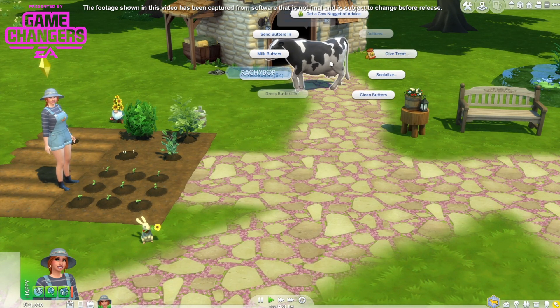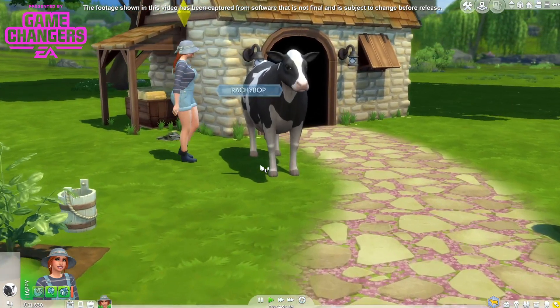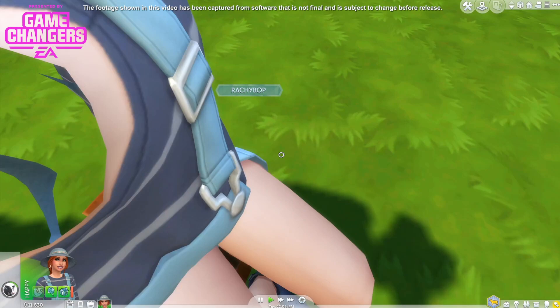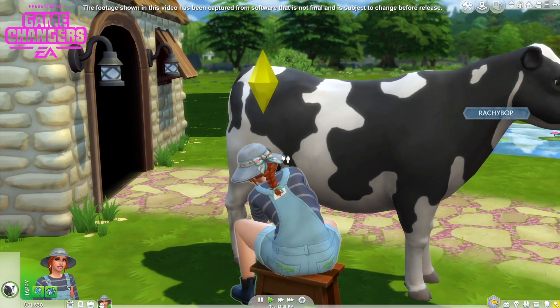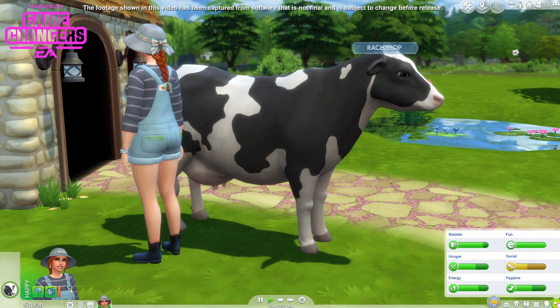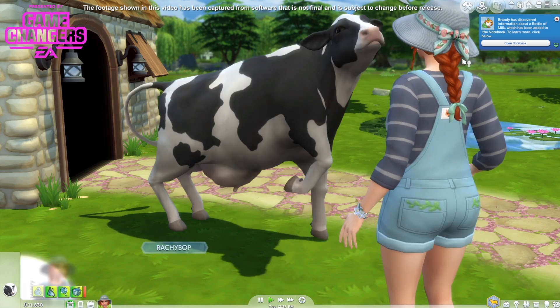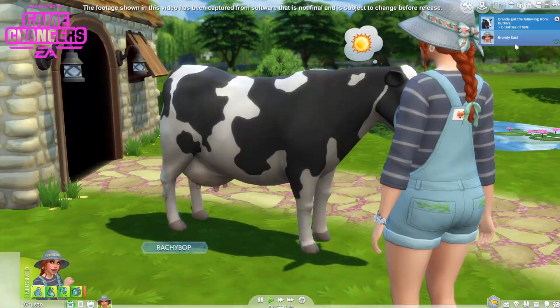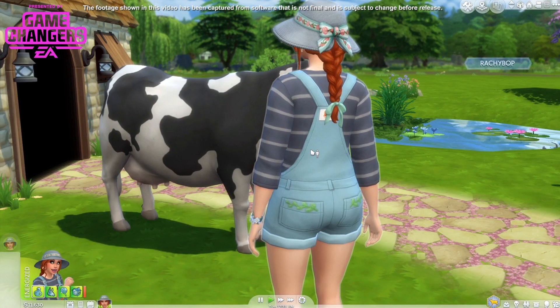It's only Tuesday. We'll milk Butters. Hi Butters! First person of course. Lovely job. We need to work on our socials so I'm gonna get a cow nugget of advice. She's discovered information about milk — we've got 6 bottles of milk. Lactose intolerance should seek out mighty plant milk. Marvellous — so that's that.